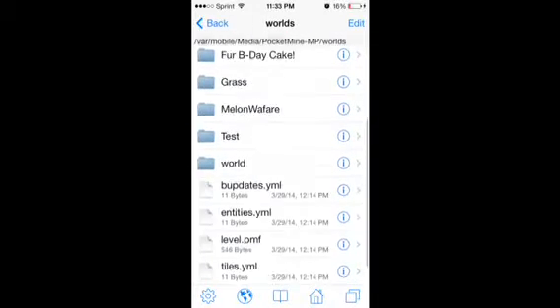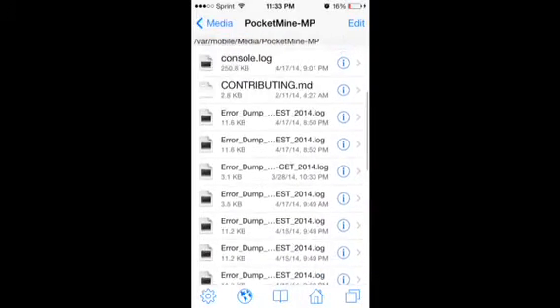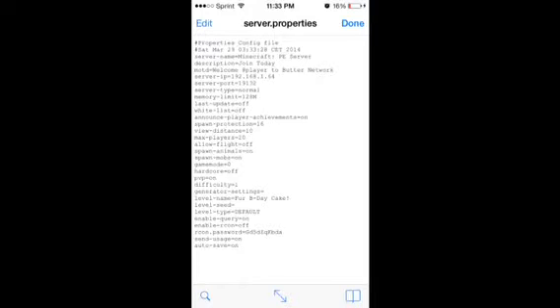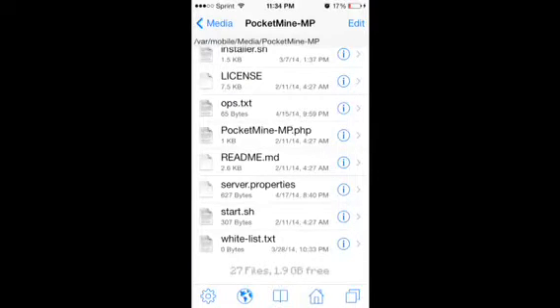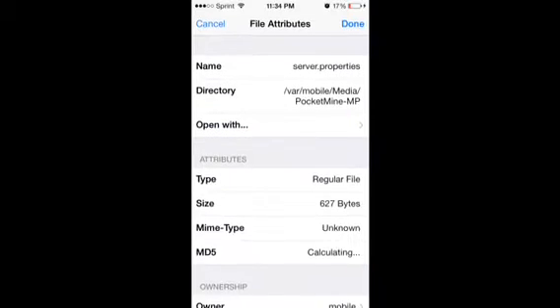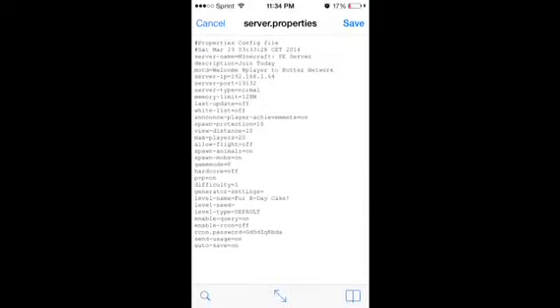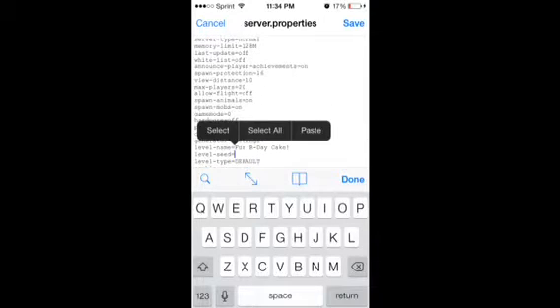First thing you need to do is go to your server files — these are all the worlds I have on my server. To load up a new world, go to server properties. You click on that little file, open it with text viewer, then edit. You can change whatever you want, but some stuff you don't really need to change, and getting rid of the wrong things might mess up your server. Your server level name — I'm just going to change that.